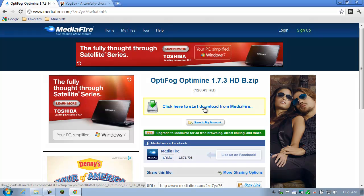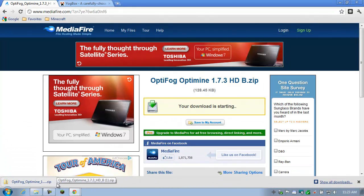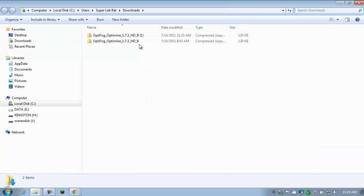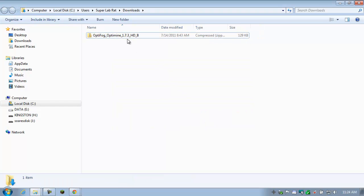Now, I've already downloaded this, but you're going to click Download. Go to the Downloads folder — here's your OptiFog and OptiMine downloaded file. Now what we need to do is get into the Minecraft.jar file and copy these files in. Let's open this mod file up first. Right-click on it, go to 7-zip, and click Open Archive. As you can see, it's got a whole bunch of Java files in here.